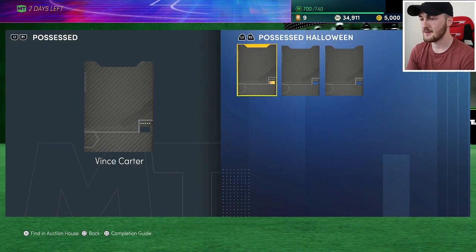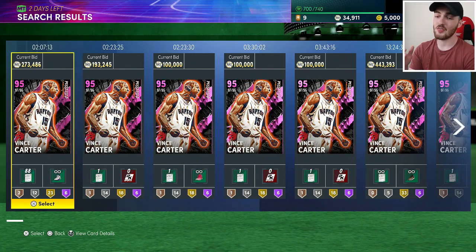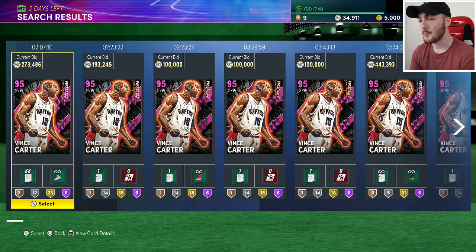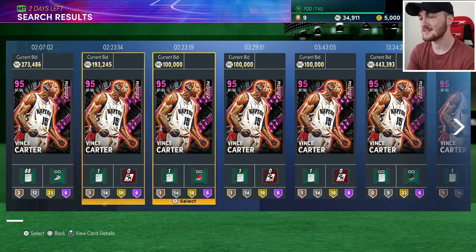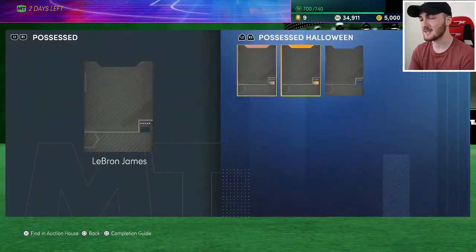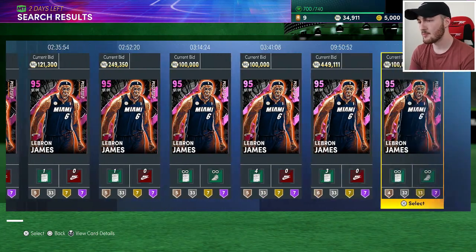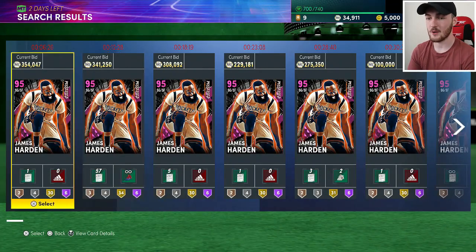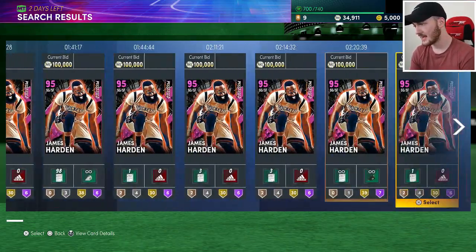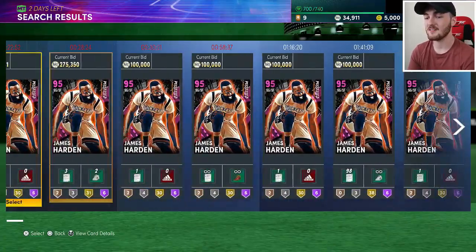Starting with the possessed packs — these cards are still really expensive. Vince Carter doesn't expire for another two hours, and there are a lot more on the auction house than before, when you'd be lucky to see two or three listed. LeBron James is at around 300k with two and a half hours to go. Some people did panic selling. James Harden has six minutes left and you can get him for under 400k, which is still expensive but a lot cheaper than 24 hours ago.